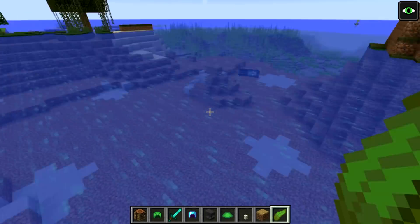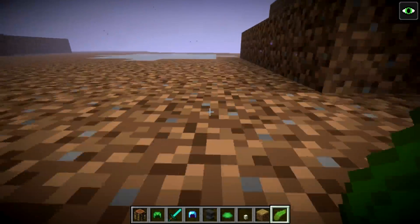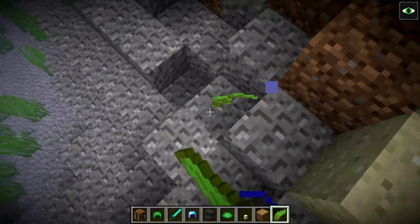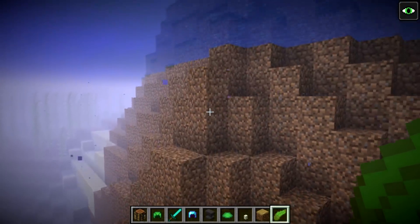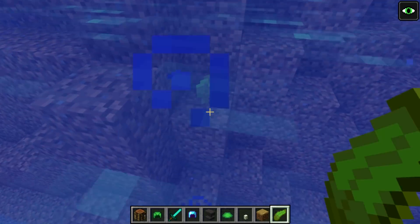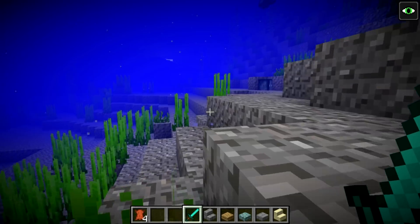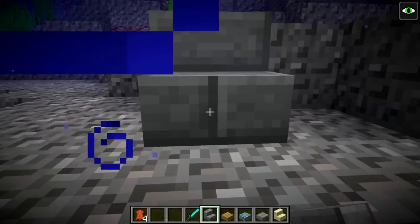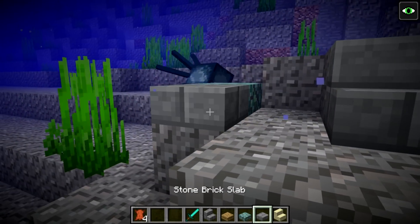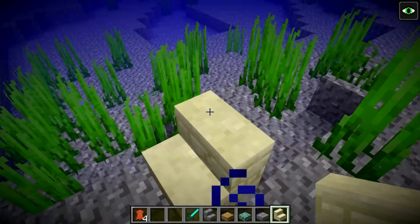With kelp, you can plant it anywhere underwater on clay, dirt, gravel, or sand - as long as there are two blocks of water above it. They slowly grow upwards as well. It's also worth noting that in this update, slabs and stairs can be placed underwater without the weird water lines around them anymore, which looks really good.